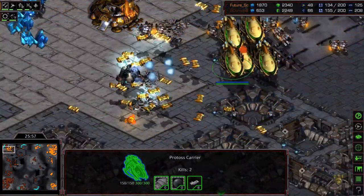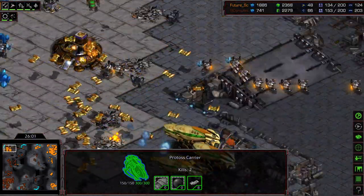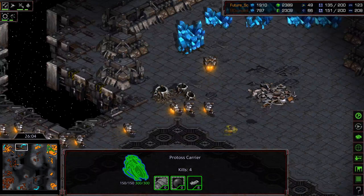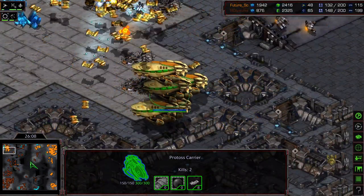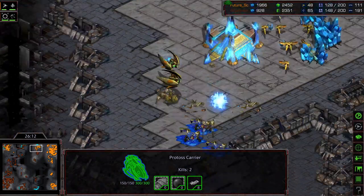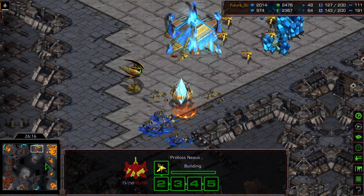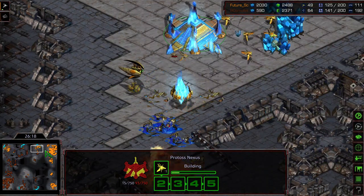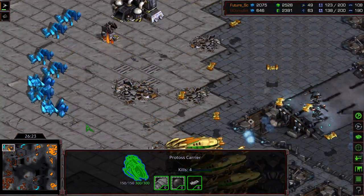Not enough energy for an EMP. A single Goliath stalwartly trying to fight this back. Science vessel very quickly killed before an EMP was able to fire — the SCVs distance mining. Getting ahead of myself in that thought. Siege tanks pushing up to try to deny additional mining to Future. That Nexus is very, very light. Command center has been taken out, upper left-hand base. So Mullet is now down to a single mining base.